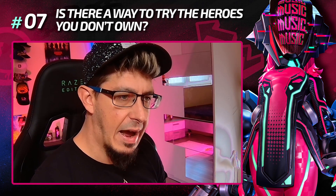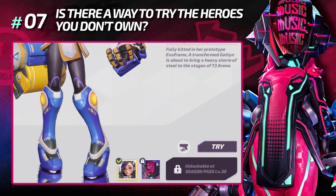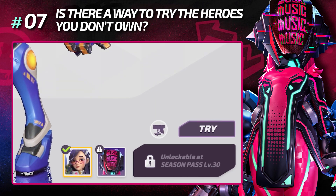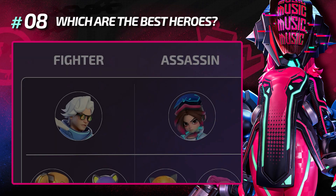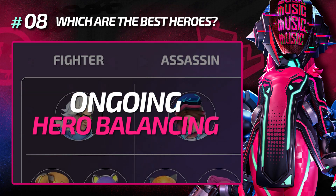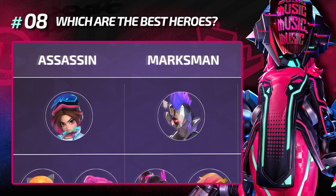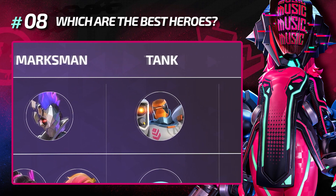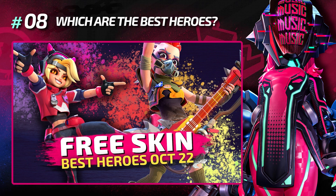Is there a way to try the heroes you don't own? Yes — on the hero details screen, hit the try button and you can try that hero on the training ground. Which are the best heroes in the game? It will constantly change, but at the moment I personally consider Hunter, Aletta, Ossas, Fort, and the newly introduced Gatlin as S-tier heroes. If you want, you can check my latest hero tier list — I'll put a link in the description.